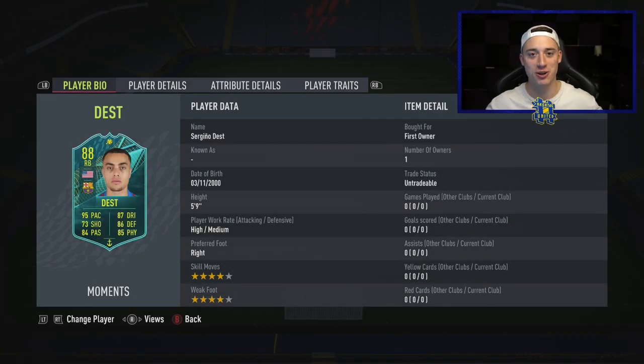What's going on guys, hashtag short here, welcome back to another video on the channel. Today we have got ourselves the brand new Player Moments Sergino Dest — what an unbelievable card. We've got four star skills, four star weak foot, right back, 88 rated, five foot nine, high/medium work rates, right footed.